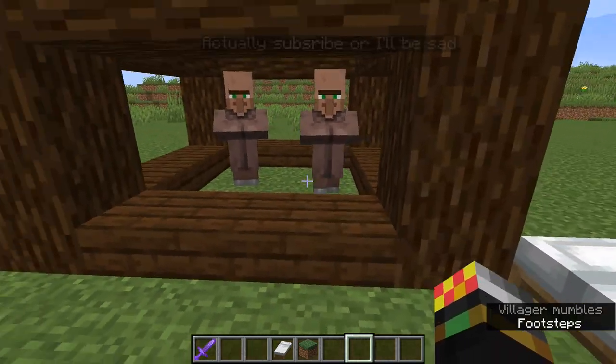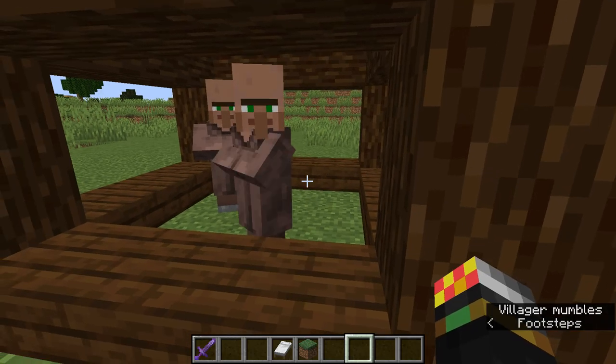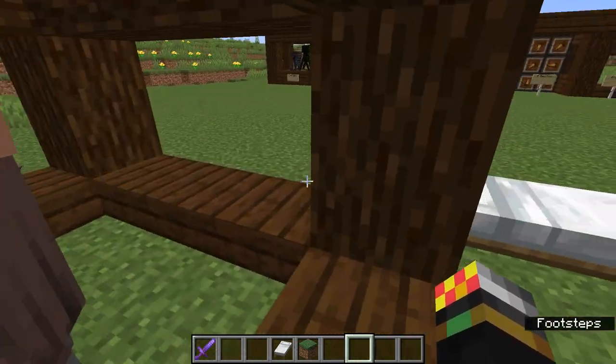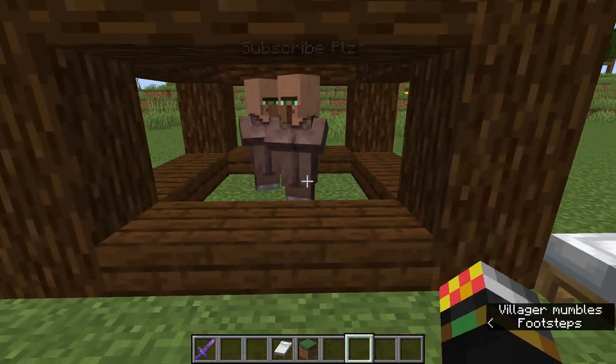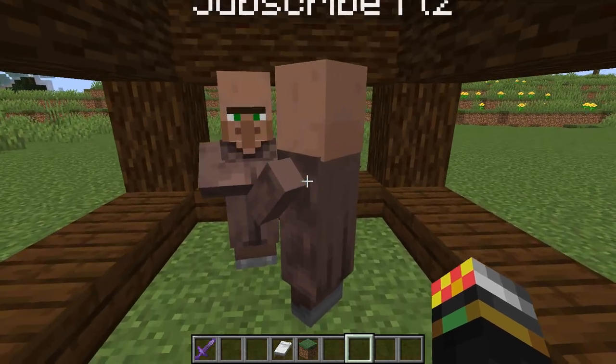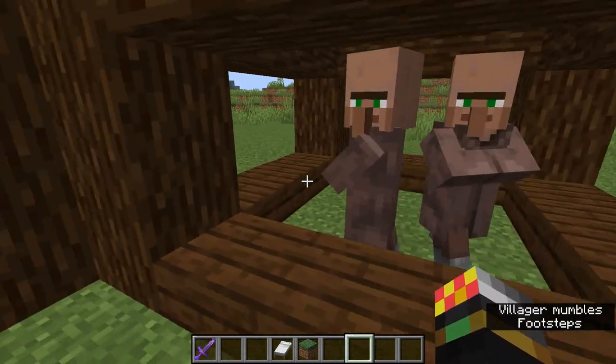Why do villagers breed, or how do you make them breed? There are a few factors you need to take into account. First of all, they all need to have enough food in their inventories. Villagers do actually have inventories — they can even put armor on them, even though you won't see the model. But enough about that, let's talk about breeding.